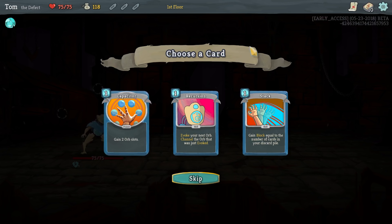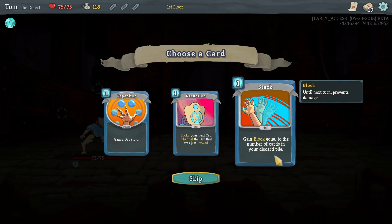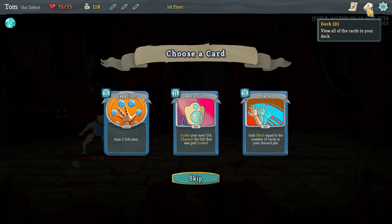I think I am going to go for Capacitor. Stack is good as well — you get block equal to the number of cards in your discard pile. So if you get that in your starting hand, it's not very good because you haven't discarded anything yet. But after the first hand, there are five cards in your discard pile, so it's already as good as a normal defend. In turn three, there are ten cards in your discard pile at least, so it's twice as good. But I've only got ten cards in my entire deck right now, so it's not a good early-game card.